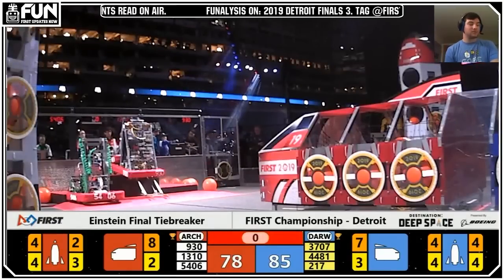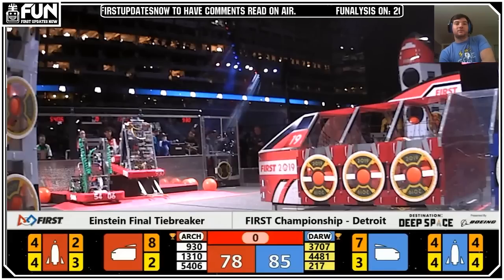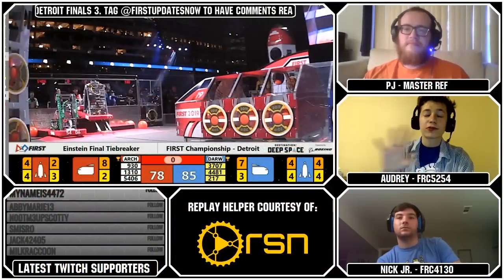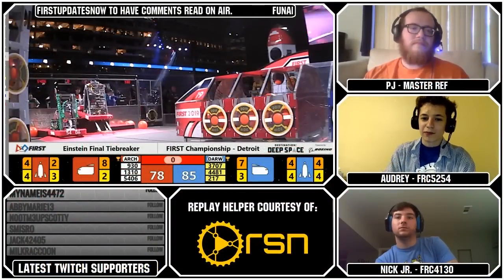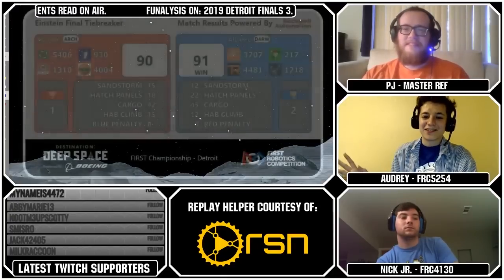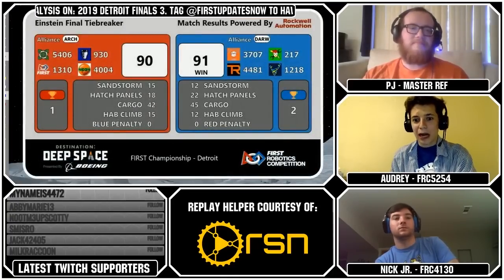I just remember watching it — I saw 217 fall and I was like, that's it, game over. Just going off of the switching sides discussion, this is the match I was thinking about at Detroit Championship where they're both switching sides and it's flawless. 3707 with their dirty swerve kind of has a distinct advantage to switching sides and getting around defense, because of the way they move and how they're built for that.